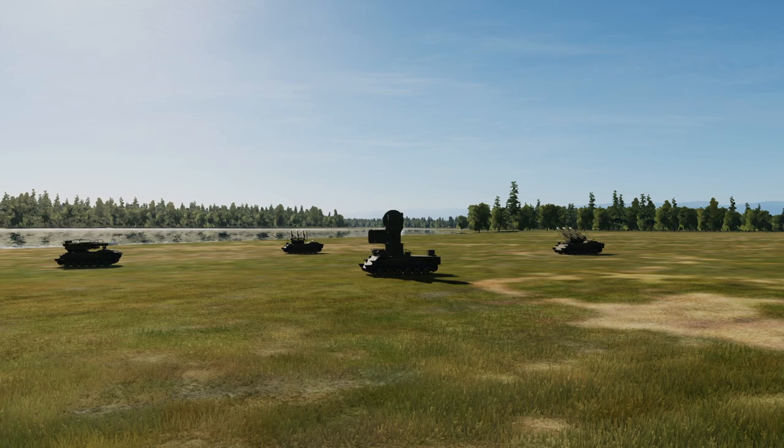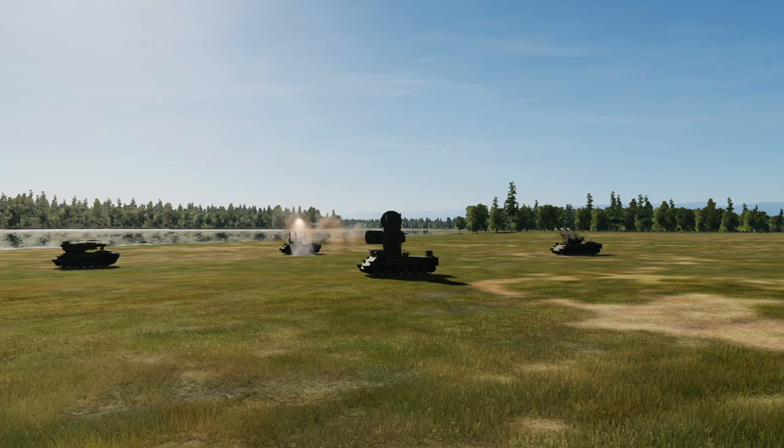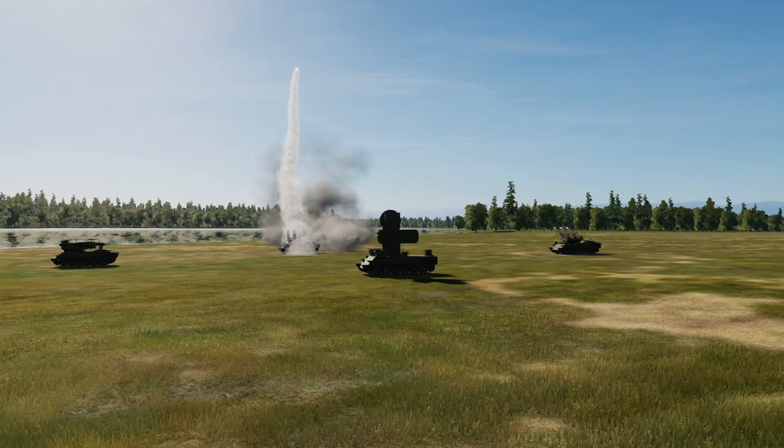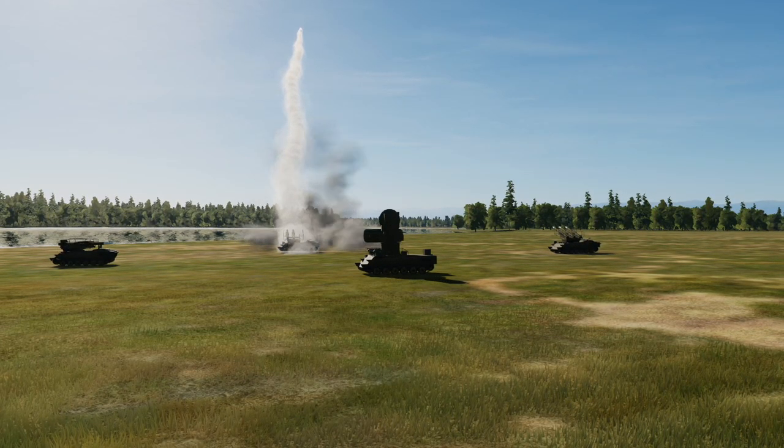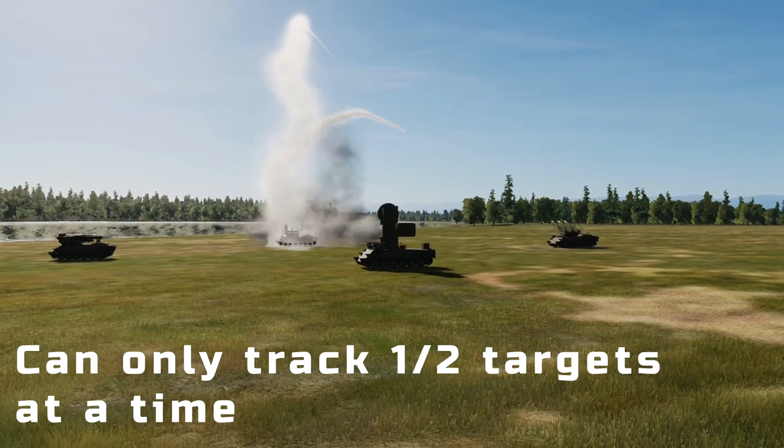The SA-6 can be quite deadly against targets flying at low level — things like A-10s, Harriers, and F-5s are particularly susceptible to them. The system itself can only track one or two targets at the same time, so if you're flying in as a four-ship, unlucky for two of you, but the other two should be perfectly fine.